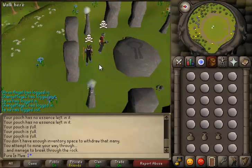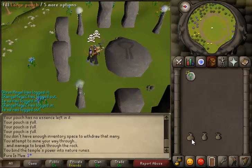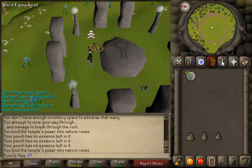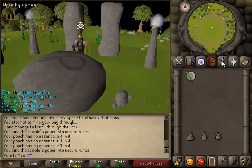Now that we're at the altar, I'll show this AutoHotkey script in action. We're going to runecraft these natures and watch how quickly we can empty the pouches. Boom — that's the benefit of AutoHotkey.